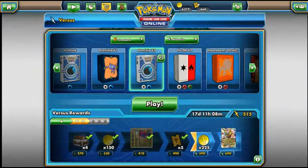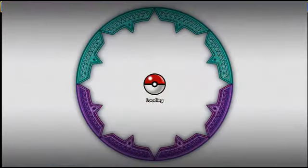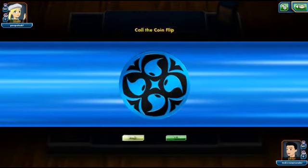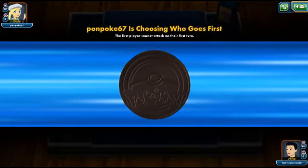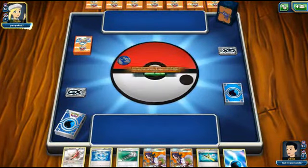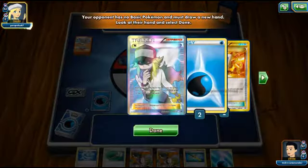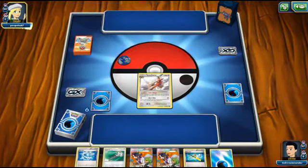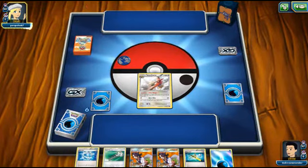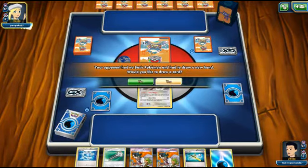So we're back and jumping into a match. Hopefully we'll go against one of the newer decks. Looks like we're going against a Water deck — could be a new Ninetales or maybe Quad Lapras. We start Talonflame, which is nice, and find a Level Ball and a Field Blower. Looks like it is Lapras — probably Quad Lapras. He's got Aqua Patch in there too, so he's playing some new support as well.